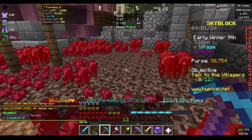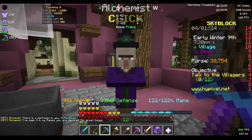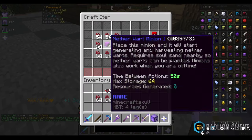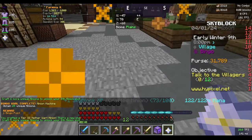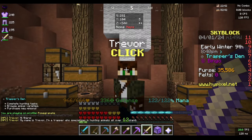We just unlocked the nether wart minion, so we're going to the alchemist to buy a bunch of nether wart. We get the nether wart minion to tier 1, tier 2, and tier 3 — and there's the goal complete.